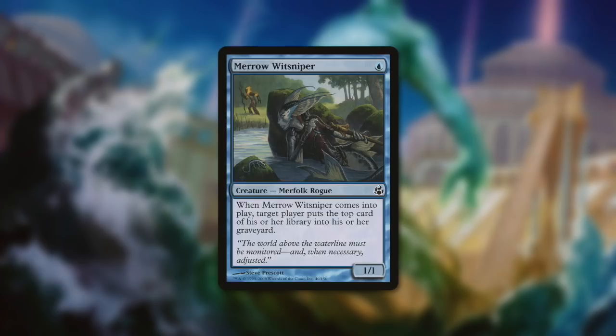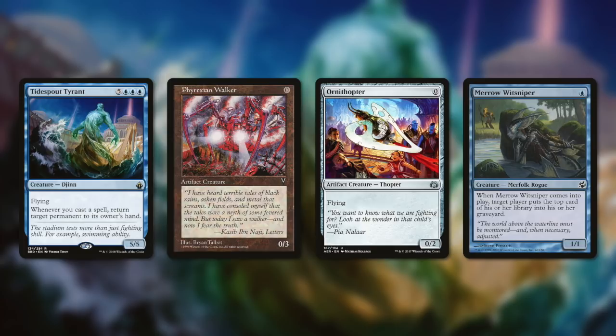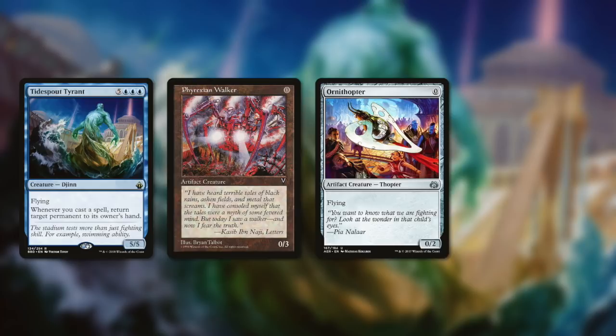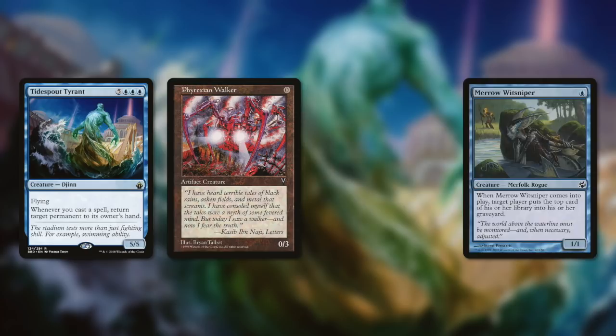Let's go through scenario one and choose Merwit Sniper. At this point, we have infinite mana to cast any number of spells. The combo works like this: we're going to cast one of our spells in hand — it doesn't really matter what that spell is, we just need to get that trigger off of Tidespout Tyrant. With Tidespout Tyrant's trigger, we're going to target Merwit Sniper and put it back into our hand. Then we cast Merwit Sniper and return Ornithopter back to our hand. When Merwit Sniper comes into play, we mill one of our opponents for one. Then we cast Ornithopter again, returning Merwit Sniper back to our hand. We repeat this process as many times as it takes to completely mill out our opponents, and then they lose the game.